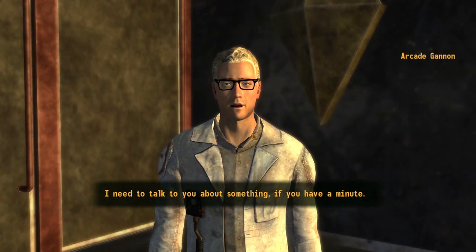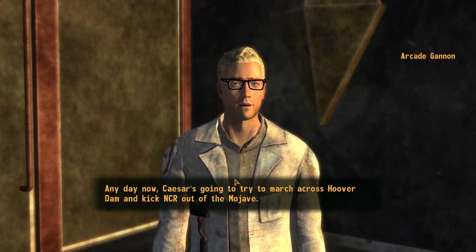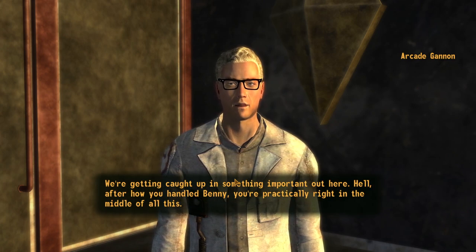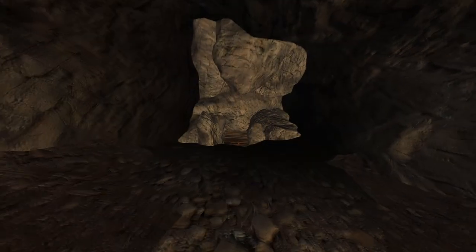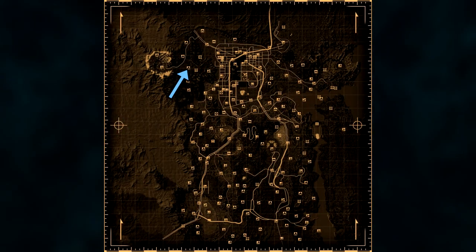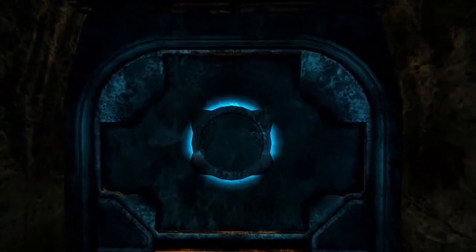Next up is the Remnants Power Armor. This is its own unique armor and is given as one of two potential rewards for the quest Auld Lang Syne. You will need to have Arcade Ganon as a follower from the Old Mormon Fort and once you gain enough history points, he will ask you to help gather the Enclave Remnants. After gathering the Remnants, you will either need to persuade one of the Remnants to follow your plan or kill them to gain their suit of power armor.